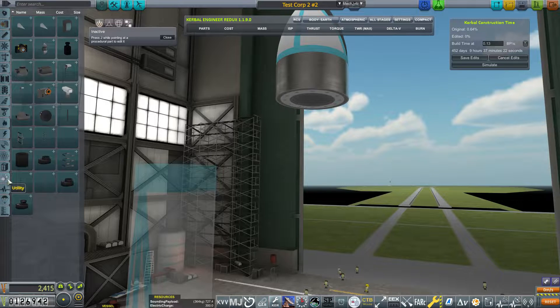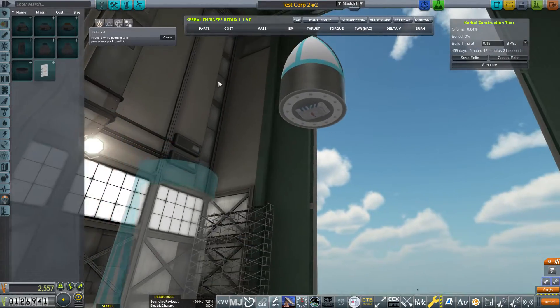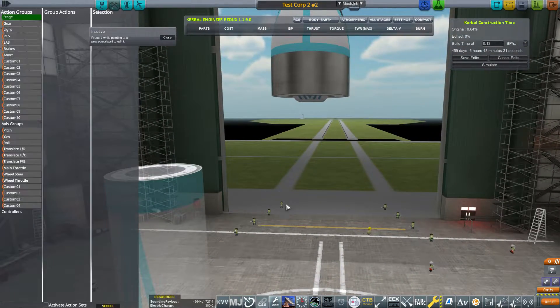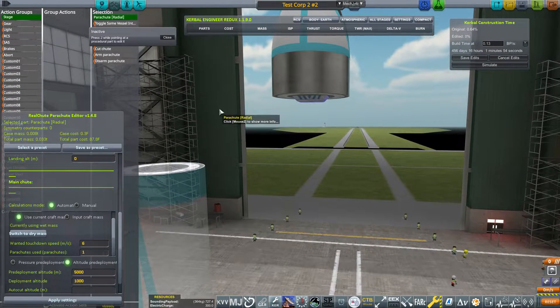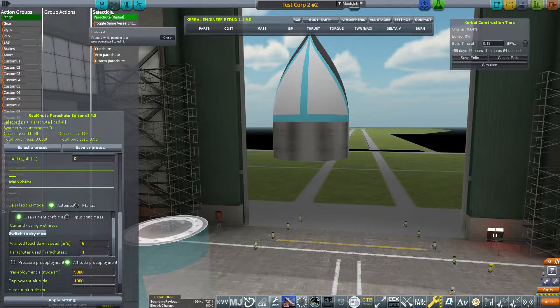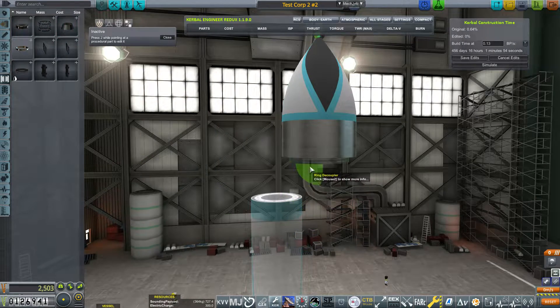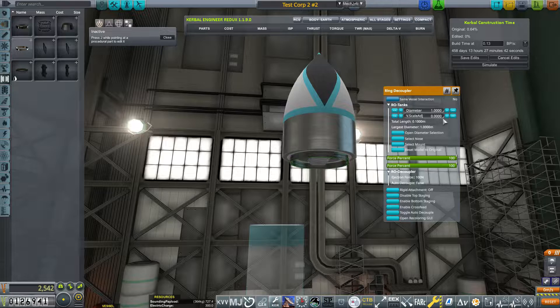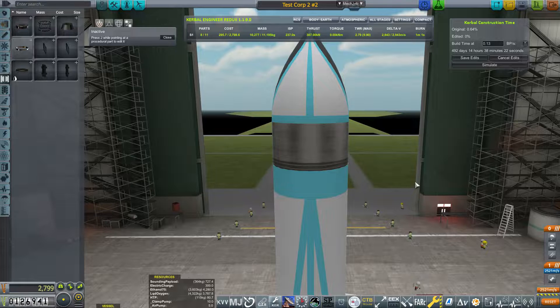A suborbital launch is a downrange rocket that goes over 140 kilometers and you recover the probe. We're going to slap a parachute onto the bottom of the avionics core — it should be able to take the re-entry heating. Go into quick actions and configure it; always make sure this is set to wet mass, then hit Apply Settings. As long as it says success, you're good. If you try to use too small a parachute on too big an item it won't work. Set it to wet mass because the sounding payload has weight and won't be draining. You can use any decoupler you want.